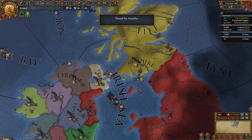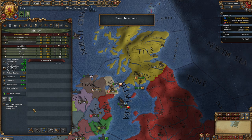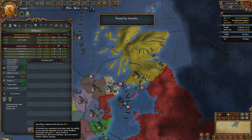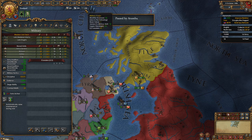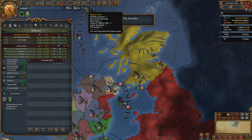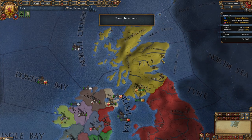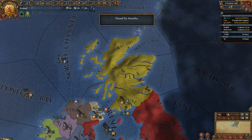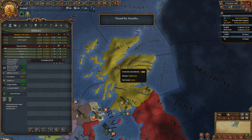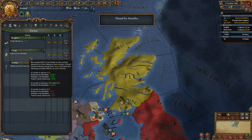We're not clicking any of those — instead we're going to interact with an estate. Press F1, then press the apostrophe key to reach the estates tab — the farthest right tab. We've got three estates: Burgers, Clergy, and Nobility. Note that estates are DLC content; if you're not using all the DLC you might not have them enabled.